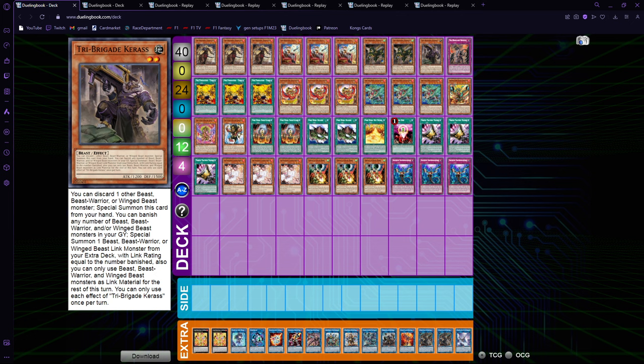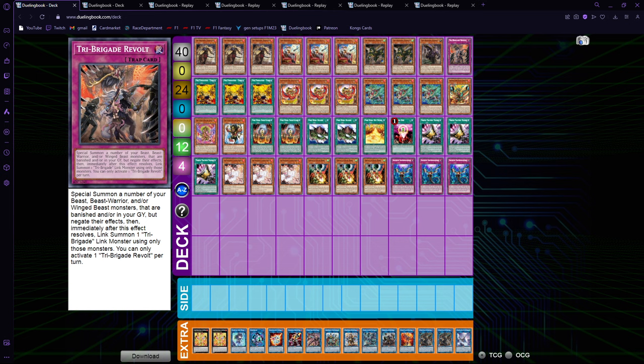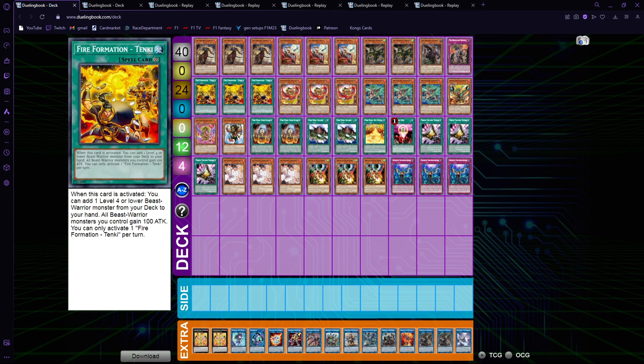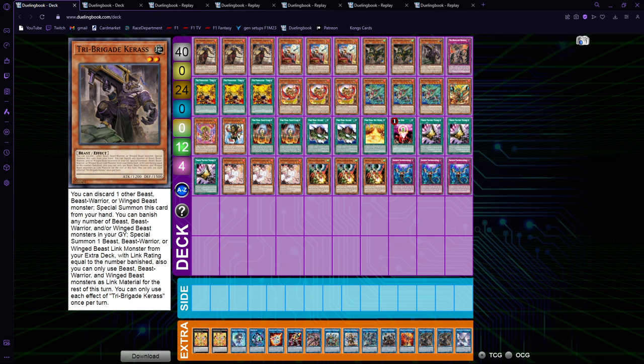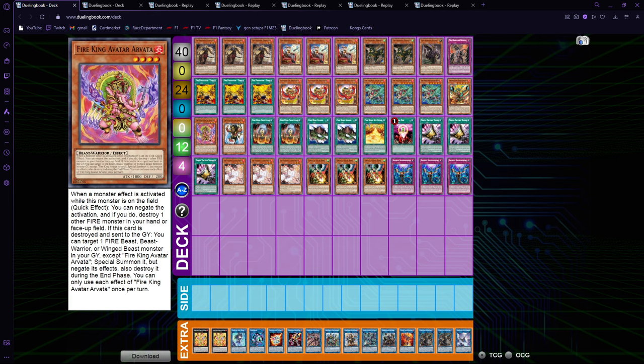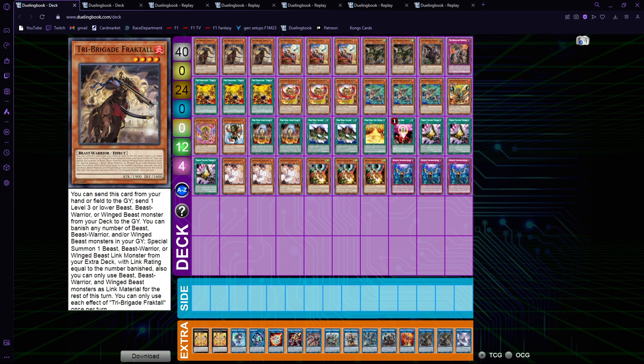Then we have two Nerval for grind games — the second Nerval does come up — and one Keras for combos. You don't really want a very large tri-brigade engine, so just 10 tri-brigade cards: Keras and Revolt. Revolt is part of the combo and is really good. Then triple Tanky because Tanky is insane in this deck — it can get you the one-card combo on Fractal, get you an extender and Keras, or for example search Arvata for the two-card combo we saw, which is really good for both engines.